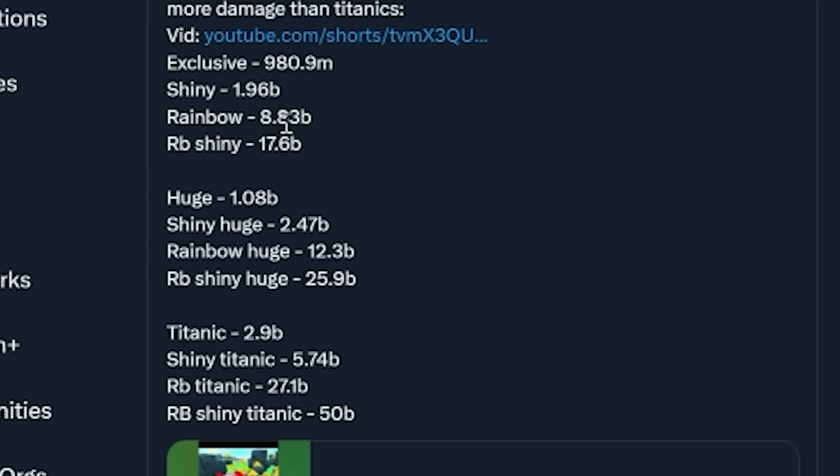Most of mine are rainbows, doing 8.83 billion damage as base with the best stat pet equipped. Meanwhile, normal huge pets only do 1.08 billion. If you have shiny rainbows it's obviously even better. You can screenshot this info if you want.